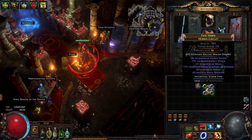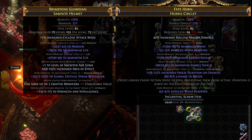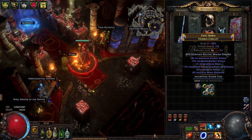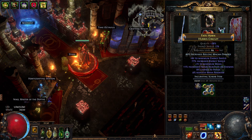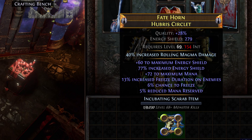This time we will redeem ourselves — get it? Because it's a helm with redeemer influence. But for real guys, this time I can feel it. We are going to give this helm above 11% reduced mana reservation. So, are you ready? 3, 2, 1...